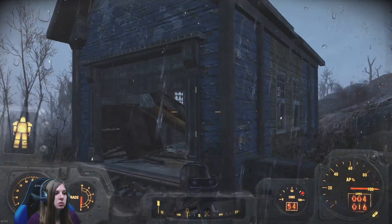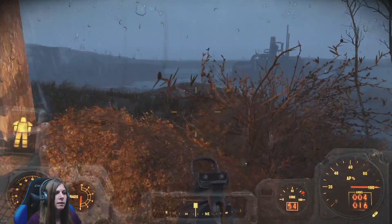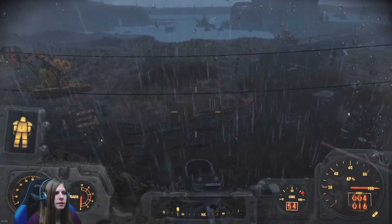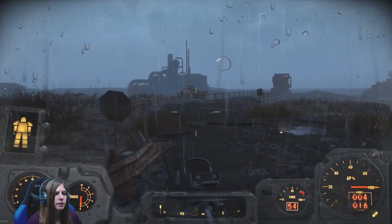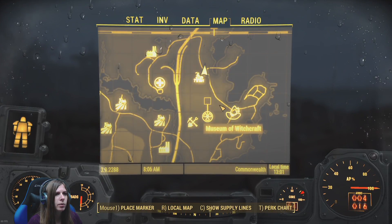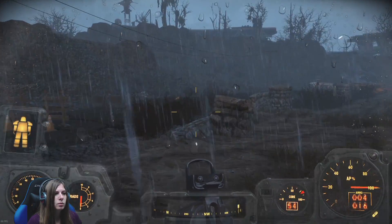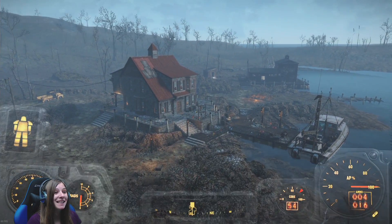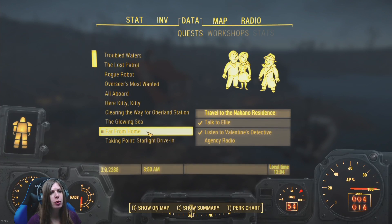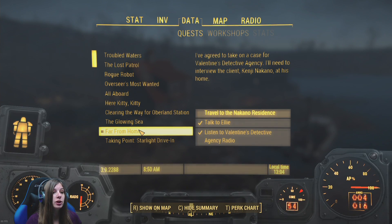Coastal Cottage, all done. Let's go head back out. We're heading across here. I want to head over there, maybe I should check this out. Oh yeah, I do want to head up this road and over there. Oh look at that! We found the place! Oh my goodness, we found it. We need to travel to the Nakano Residence. We've agreed to take on a case for the Valentine's Detective Agency. I'll need to interview the client Kenji Nakano at his home.